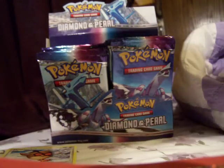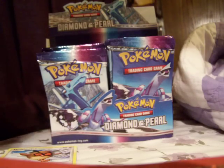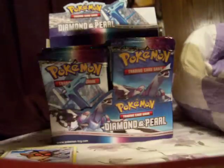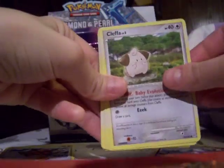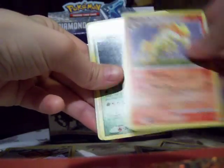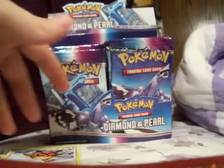I'm trying to open this one without ripping it. Let's do the holo test — nope, I don't think that's a holo. So we have a Skorupi, a Cleffa, a Meditite, a Glameow, a Shinx, a Phanpy, a Rapidash — that's a different artwork — a Grotle, a Plus Power Trainer Card Reverse, and a Snorlax Rare. I got a holo in the last video.